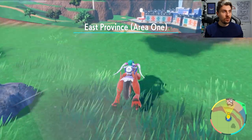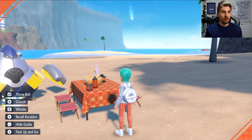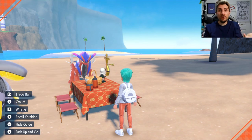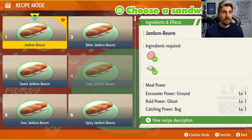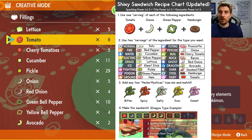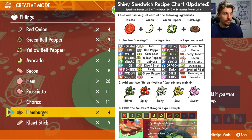Once you've got your sandwich ingredients sorted, come back to where your outbreak is located and get your picnic set up. We'll be using the sandwich recipe list from Papa Hefe in creative mode. The recipe is: one tomato, one onion, one green pepper, one hamburger, then decide on the type. Nacli is a Rock type so we want bacon, which corresponds to Rock types.